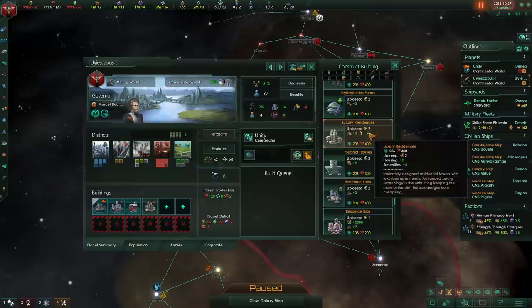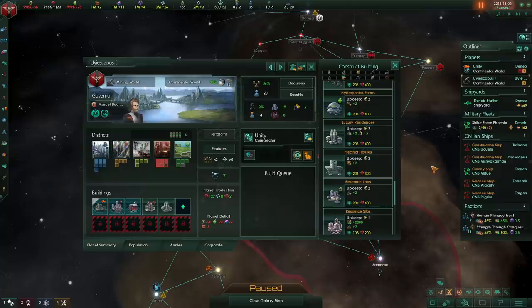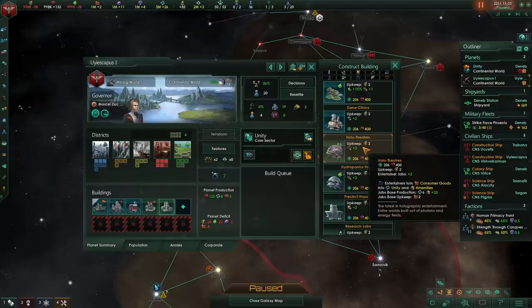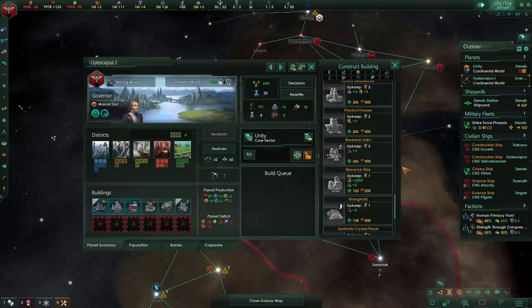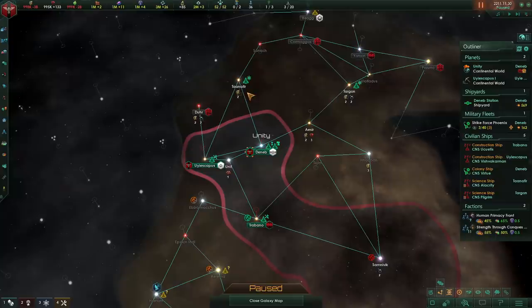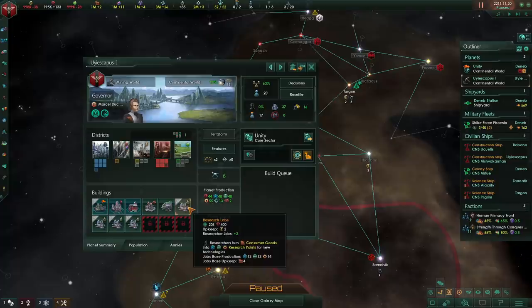Building up housing through building slots is honestly not a bad idea, and on this planet if we build a luxury residence, we can both increase pop growth and fix our amenities issues in one fell swoop. However, I would recommend building luxury residences only in situations where you have spare building slots. On this planet, it might be better to go for something like a hall of theater to fix our amenities issues once and for all, and then also start going for research. Ultimately, research is power and the more research you have, the better.